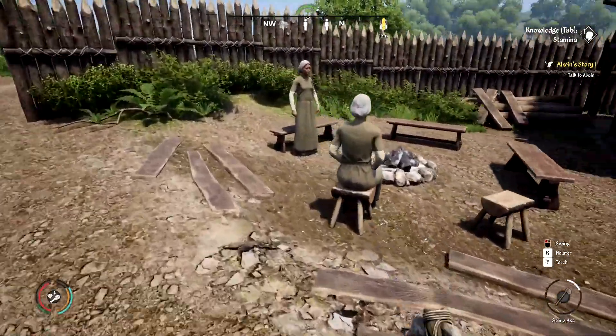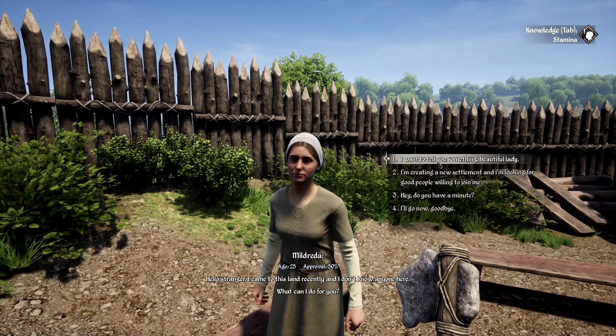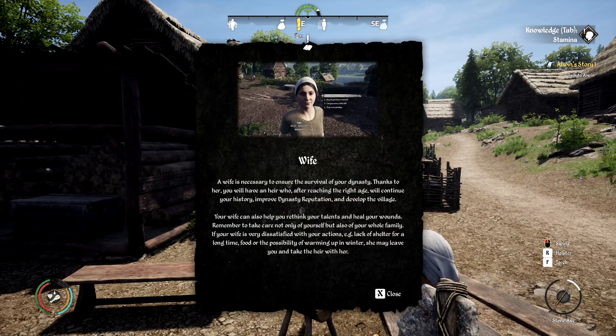There's some more people here — these two women. 'I want to tell you something, beautiful lady.' She says she's heard I'm building my reputation up, keep going. We just need reputation really. A wife is necessary to ensure the survival of your dynasty — thanks to her you'll have an heir who will continue your history and develop the village. Your wife can also help rethink your talents and heal your wounds. If she's very dissatisfied — lack of shelter, food, or warmth in winter — she may leave and take the heir with her.